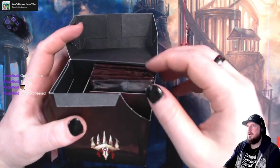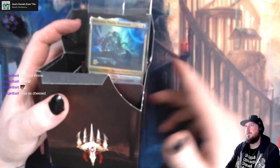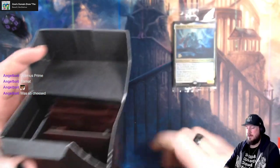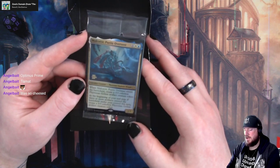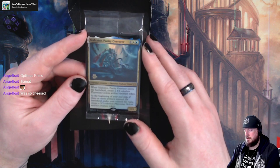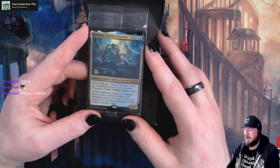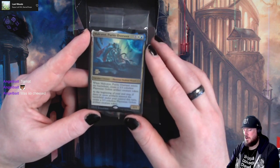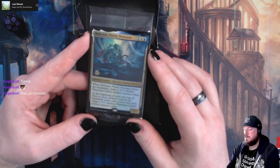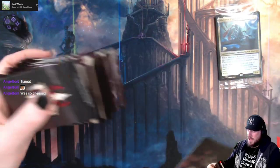What is our foil pack rare going to be? It is a Malkator Purity Overseer. That's fun. Malkator is one white and a blue, two mana for a 1/1 Phyrexian Elephant Wizard Legendary Creature. When Malkator enters the battlefield, create a 3/3 colorless Phyrexian Golem Artifact Creature Token. At the beginning of your end step, if you have three or more artifacts entered the battlefield, create another 3/3 colorless Phyrexian Golem Artifact Creature Token. That seems like fun.